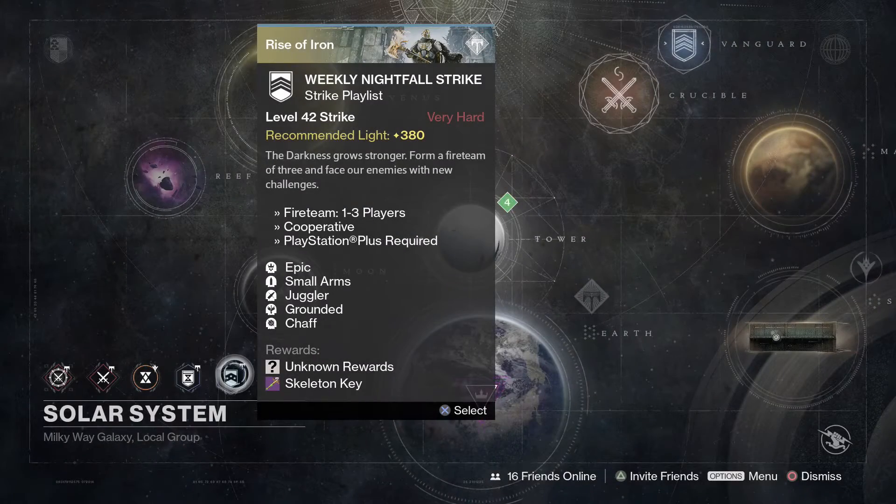Alright, boys and girls, kicking things off with the weekly Nightfall Strike this time around. We have got Sepiks Perfected, one of my favorite strikes in the game. And we have Epic, Small Arms, Juggler, Grounded, and Chaff.